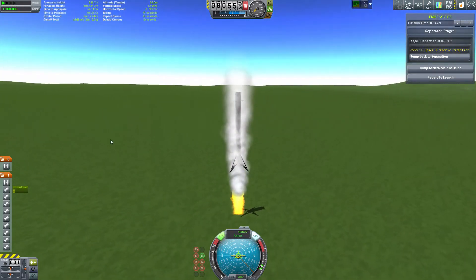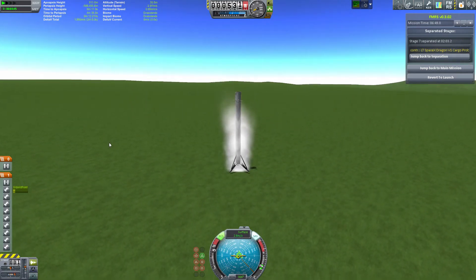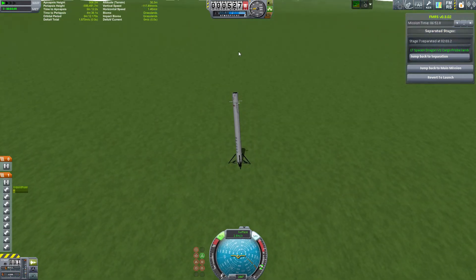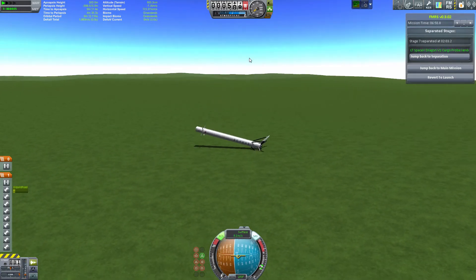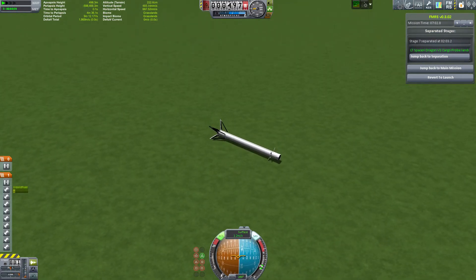And we have touchdown! The legs are kind of wobbly and they're moving me, so I'm just going to go ahead and fall over. I was pretty certain these things were going to explode — I'm guessing this is why SpaceX has a little bit more durable parts that can survive some things.